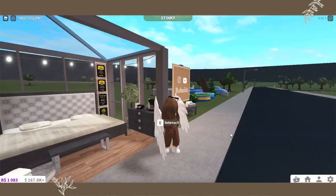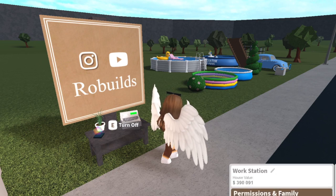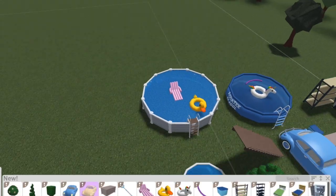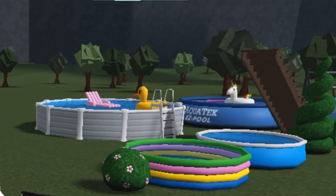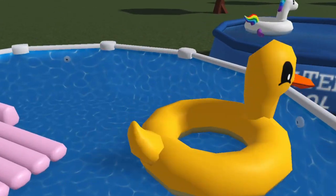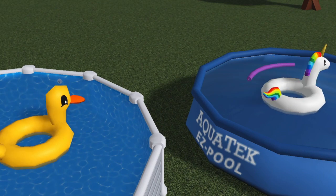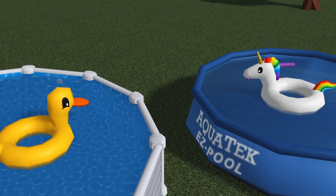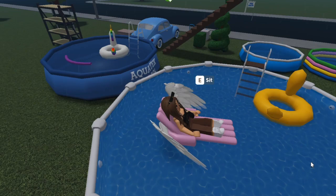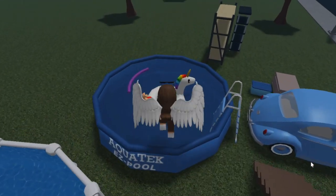So that's all the items in build mode. Now let's check — wait, what is going on? I'll replay that because that was weird. It's like a pool thing — look at them, they're spinning! What in the world? There are ghosts in Bloxburg! Look at the duck — what is going on?! Oh my god, that's so funny — they are not stopping! Whoa, the chaos! So you can fling the floaties — that's fun!